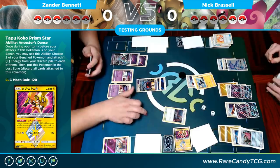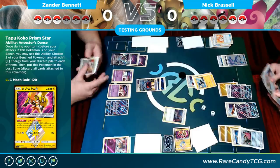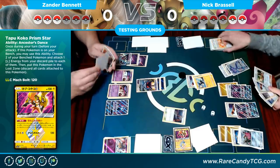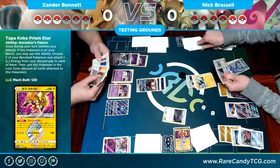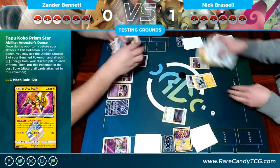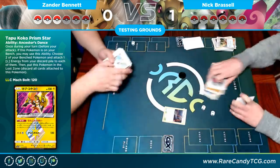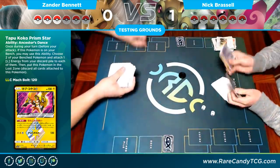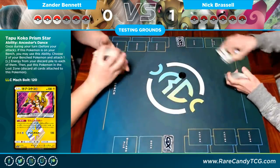He can get a Guzma on the Dawn Wings Necrozma or the Tapu Lele. He's going to Sprint — one, two, three, four — Guzma! And that is the end of game one. He brings up either the Tapu Lele or the Dawn Wings and takes his last two prizes with Tool Drop and all the tools he had in play. That game was over — a quick showing of the power of Tool Drop, just able to come out of the gate and do a ton of damage.